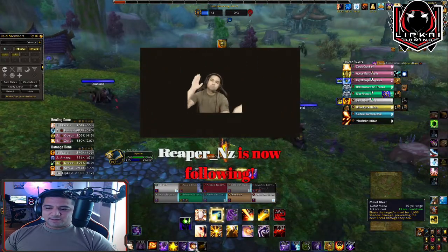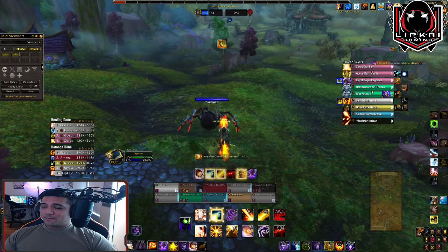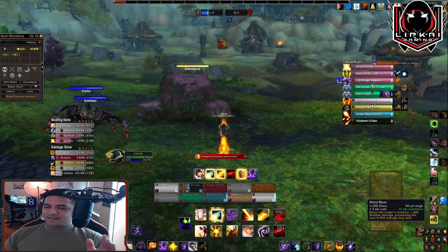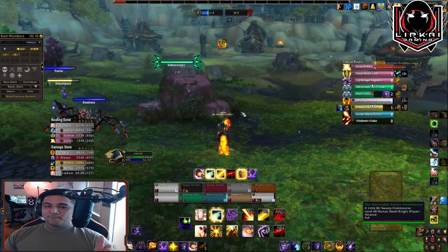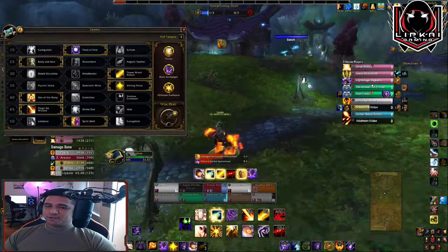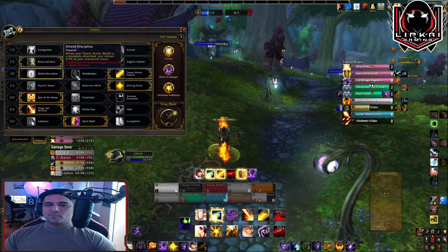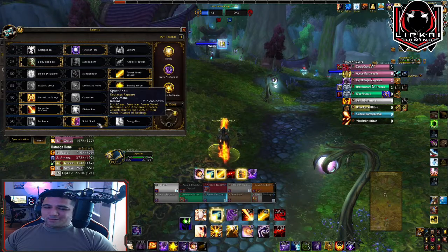I really recommend you read these abilities and understand them well. For example, I didn't know when I first started playing this priest that Mind Blast prevents the next ~6,000 damage. I didn't know that from not reading the tooltip. So everybody needs to understand all their talents — not just the ones you're running, but also what you can switch to when challenging different comps.